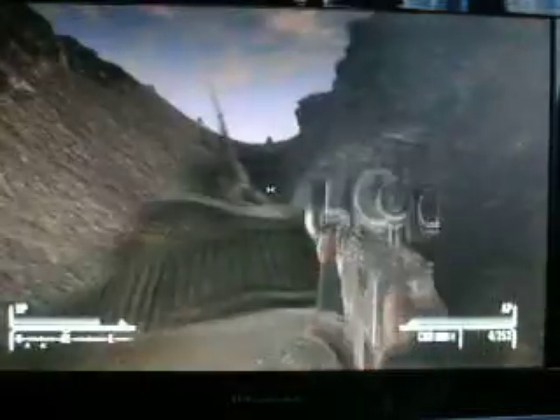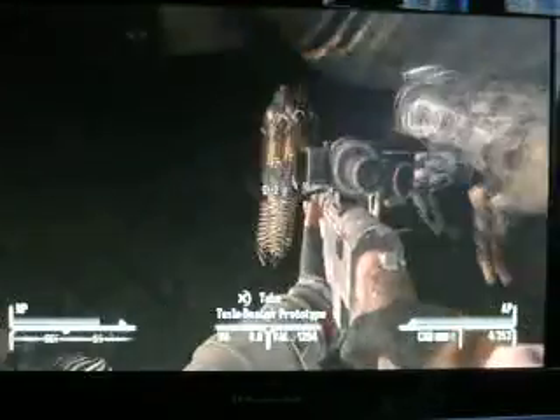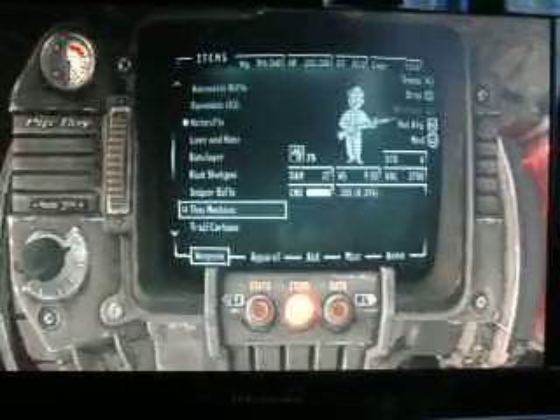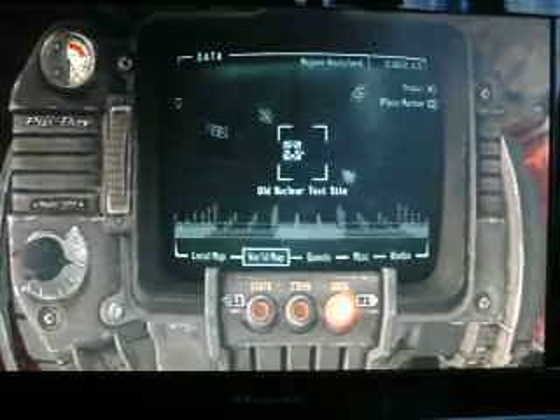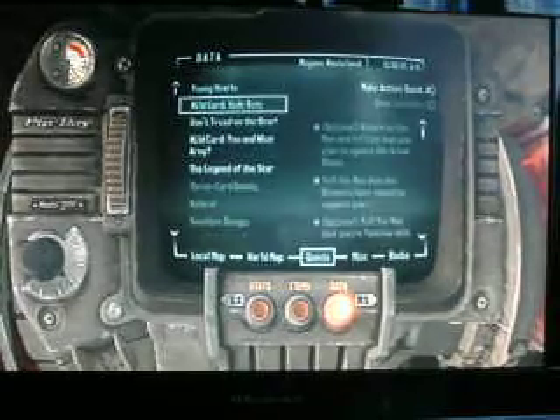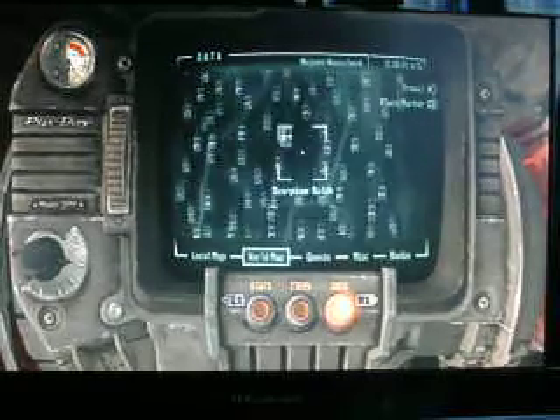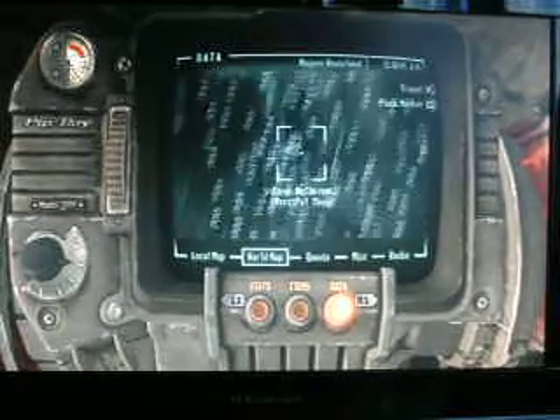Hey guys, so today in my fifth episode of where to get items in the Fallout series, I'm going to show you where to find this Tesla Beaton prototype. You get it from the crashed vertibird next to the old nuclear test site. It's just here, right down the bottom of the map.